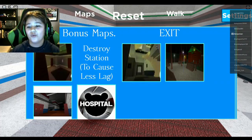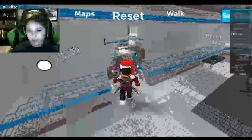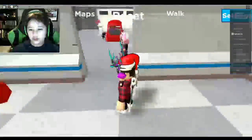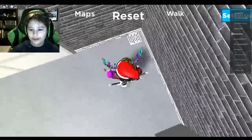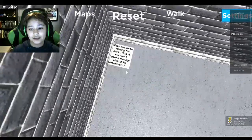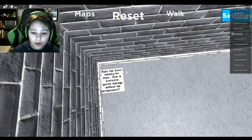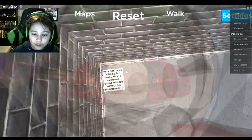Basically, what you want to do is you want to go to the station. And once you're in the station, you just want to come over here — there's a note and you just want to touch that note. That's how you get the badge. And then it says: 'Raze has been missing for days. How is everyone going to manage without his entertainment?'